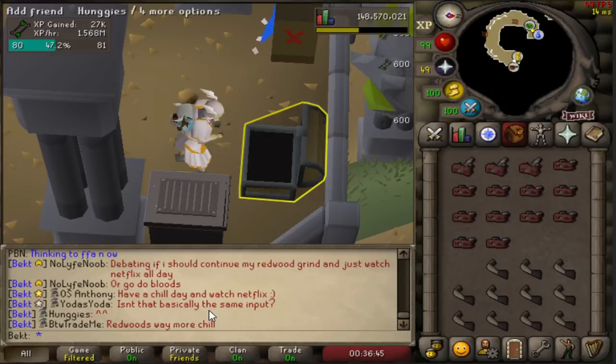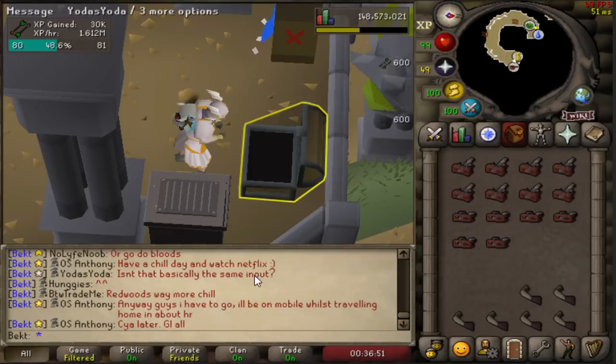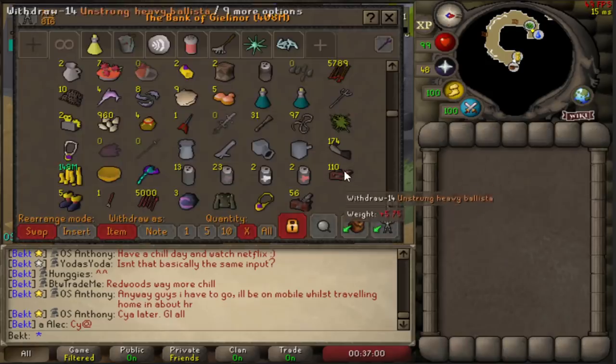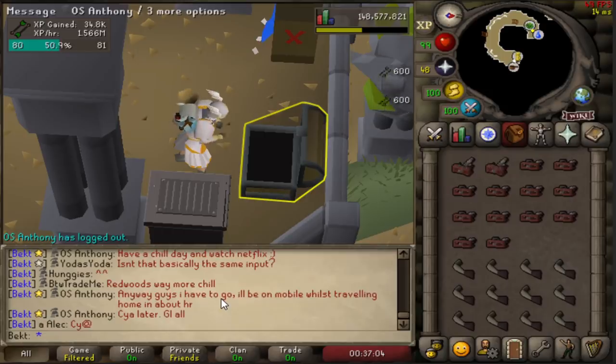I found out later on when I was doing these - you can close your bank by pressing escape, and you can also make them by pressing space bar instead of dragging your mouse all the way across the screen and clicking those two buttons. It makes you much more accurate and a wee bit faster. So you can probably get this method up to 1.65 mil XP per hour, which is insane.